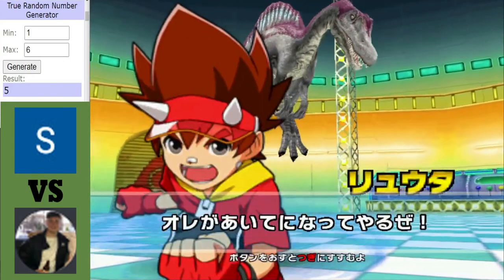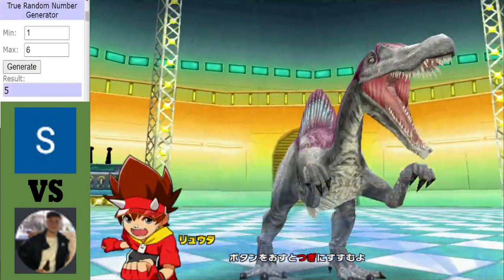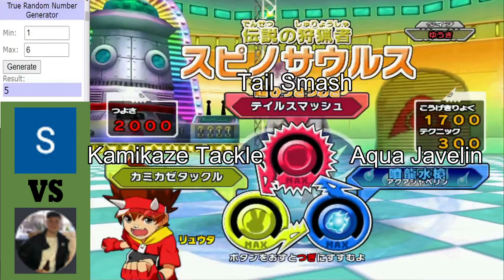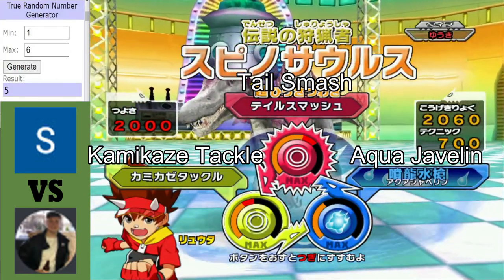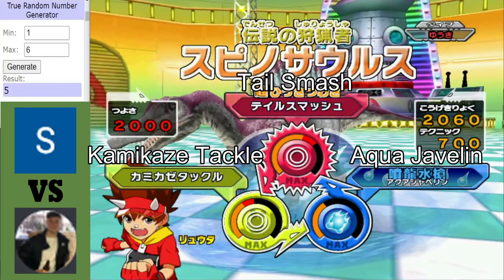Alrighty then, in this match-up we see Star Pumpkin going up against Pilk. First for Star Pumpkin, we have Spinosaurus — seems to be a popular dinosaur for people to use in this tournament. Not much to say about its moveset; it did pretty well last time. In the blue corner for Pilk, we have a Baryonyx.